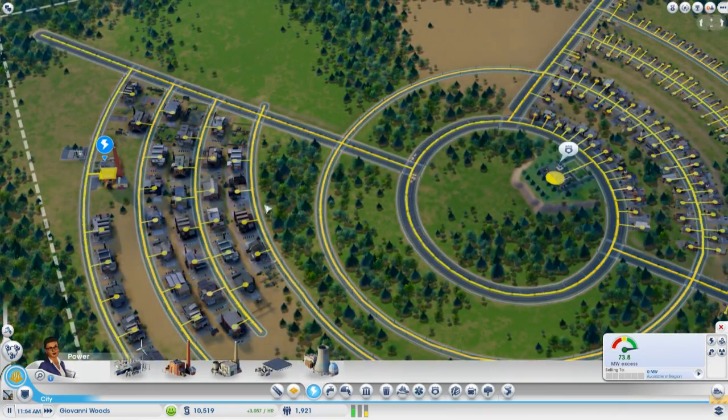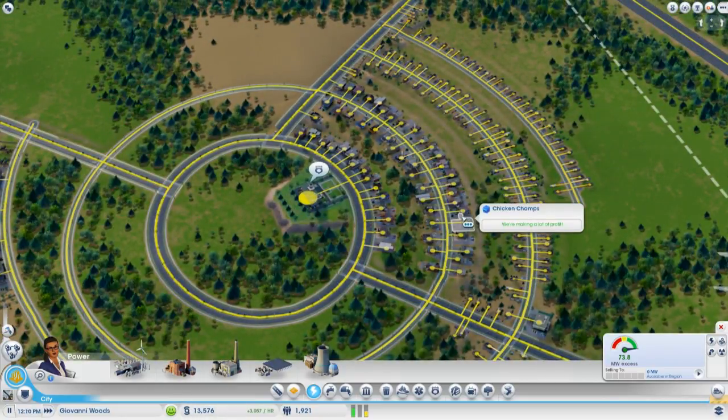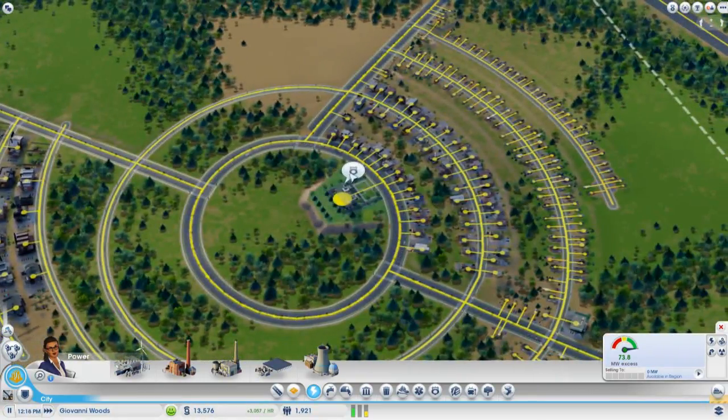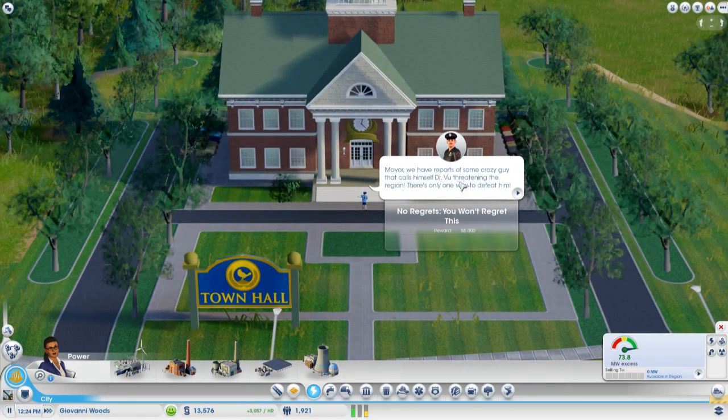Let's check out the electricity - it's all going very well. I'm going to start thinking about other things like a police station. Are people protesting yet? There's one! Mayor, we have reports of some crazy guy called Dr. Vu threatening the region - there's only one way to defeat him. The reward is $5,000.